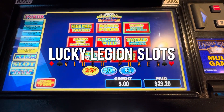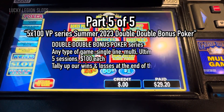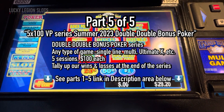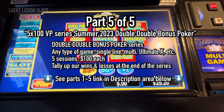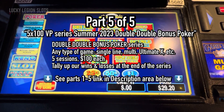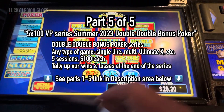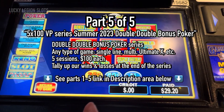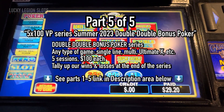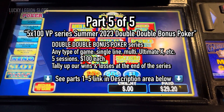Hey guys, thanks for tuning in to Lucky Legion Slots and Video Poker. We are on part five of five of the five by 100 video poker series Double Double. If you haven't seen episodes one through four, please check out the description area below — I'll have links to all episodes. Each session we start with $100 and try to make $150 or more, cash out, and at the end of the series we tally up our wins and losses.